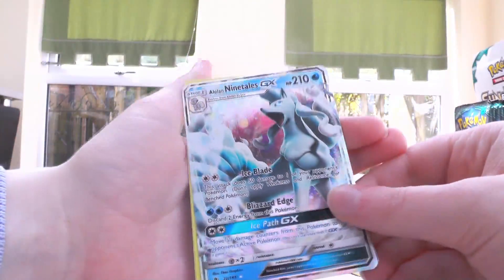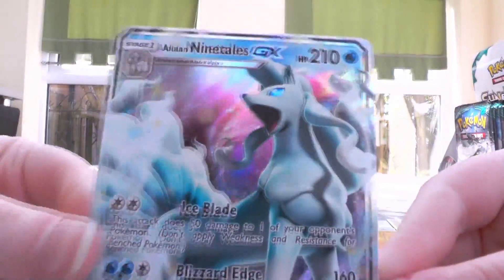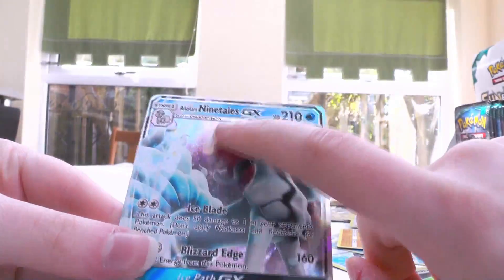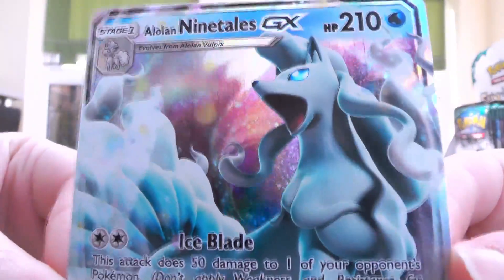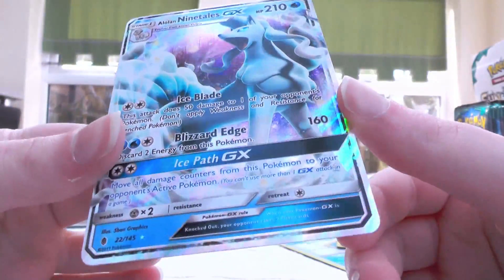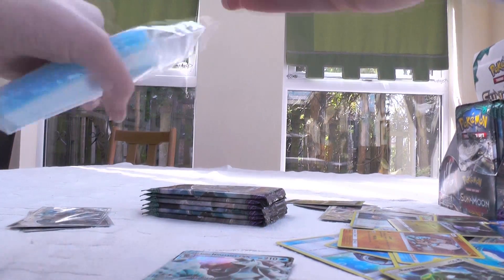And then Alolan Ninetales GX! Oh, cool! That is such a beautiful one. I love the kind of Aurora effect going on in the background and the trees — it is so beautiful. It's such a gorgeous card. Oh, it's so good!